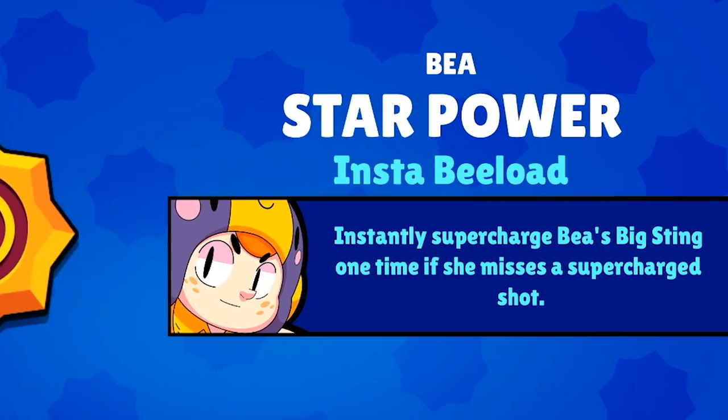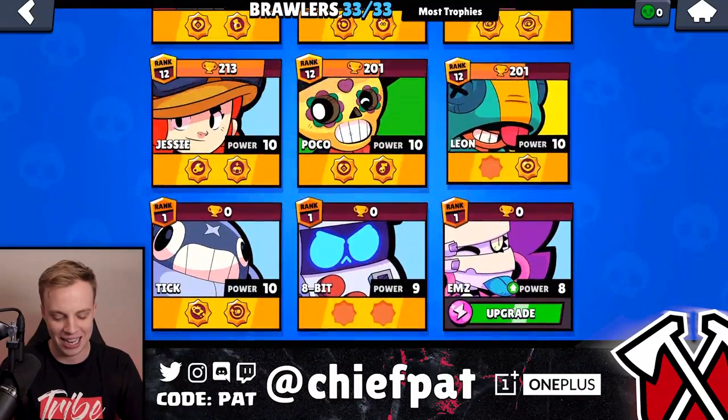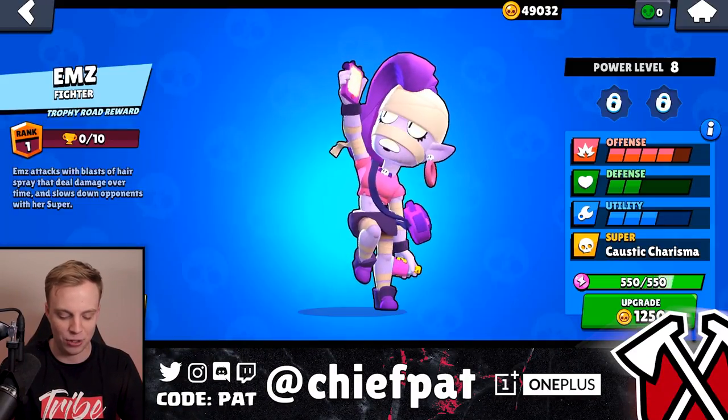We are ripping through boxes like they owe us money and getting a grand total of zero. What is going on where these boxes are not giving me what I need? Ems is almost fully maxed out and we haven't gotten a single star power. One power cube — instant B-load, so worthless. Well, at least we got one star power to hang our hat on — Ems is going to be fully up to level 9. Let's open a couple more boxes after this one and get into some more Mortis.